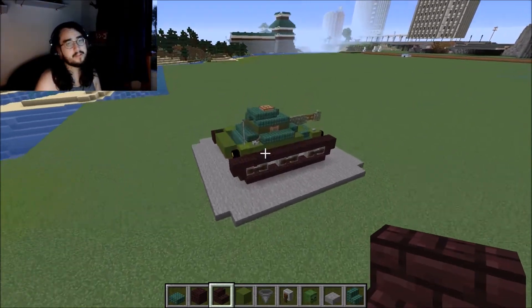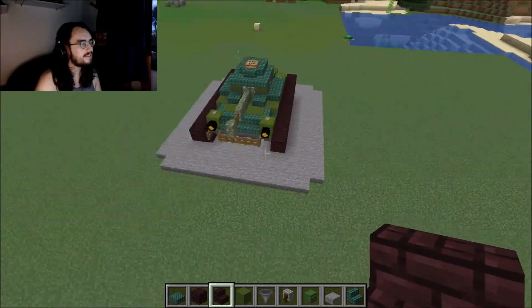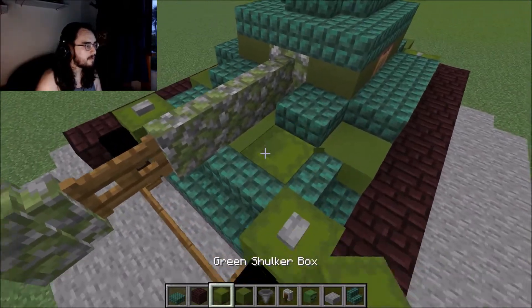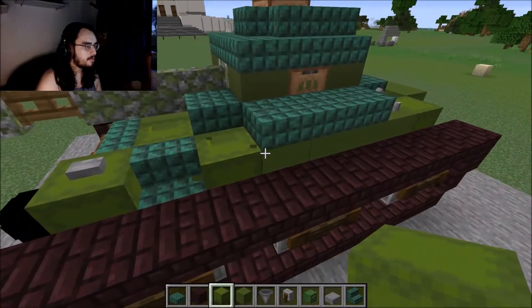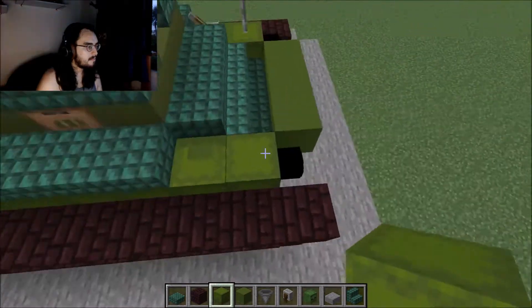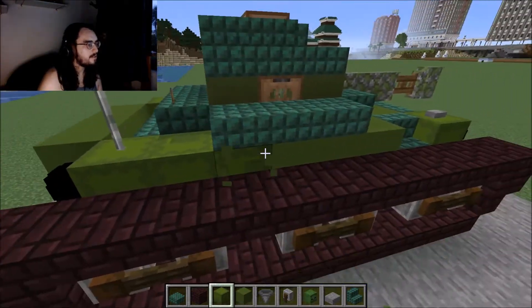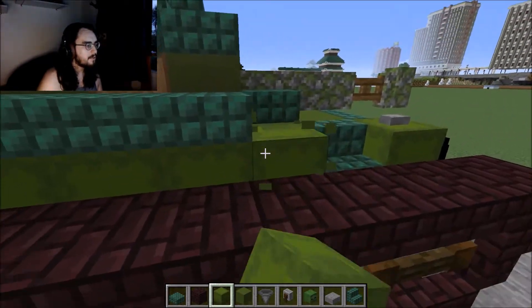Just mess around with the shape and make it whatever kind of tank design you want. I was going for more of a World War Two Tiger tank sort of design - kind of vaguely - because I wanted this to be a tank that could have existed in the 50s. There are some really great designs for modern Abrams tanks and those desert tanks as well. The shulker box kind of suits this design because it looks like metal sheeting.